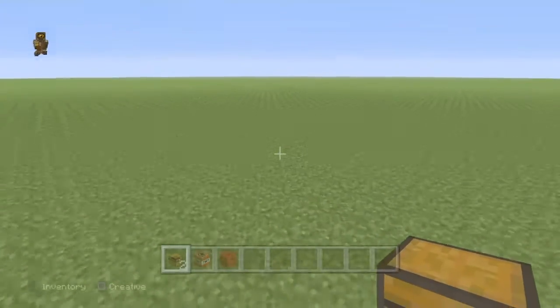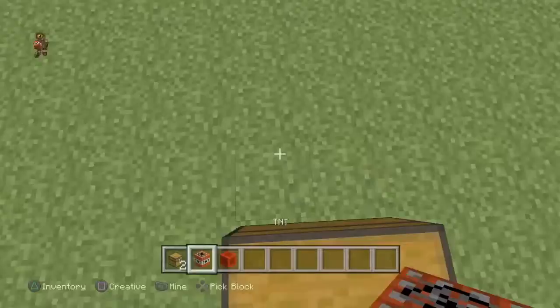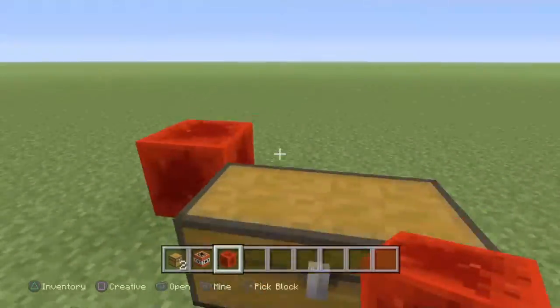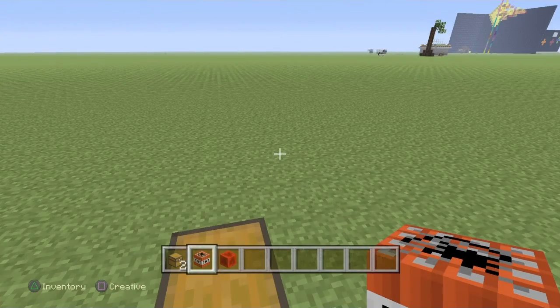Welcome back to another YouTube video. Today I will be showing you another duplication glitch. What you're going to want to do is have one or two chests — you'll probably use two so you can duplicate more stuff. You're going to want a block of redstone and one TNT. For this you're going to want to close your application, but if I do that my recording is going to stop.